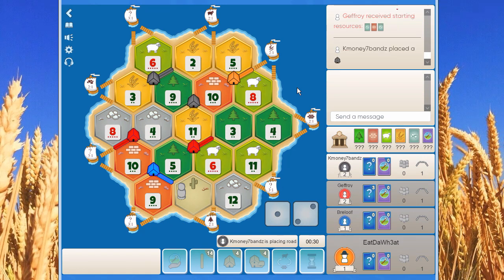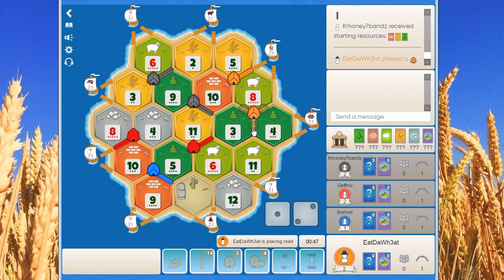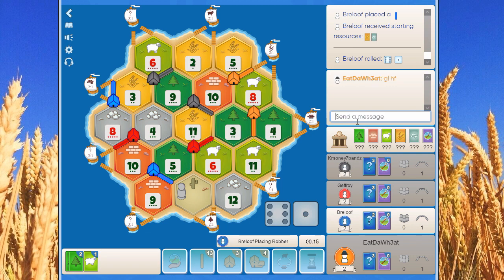Black goes with the nine ten eleven for their second settlement, not taking the ore. They could have taken the ore somehow, or maybe three ten eleven with the road pointing to the four nine eleven with four ore. We go with high production eight four three — no ore this game. The other option would have been eight three eight with the ore port that blue took, but let's try with more production and less ore.